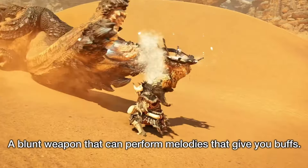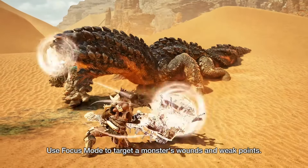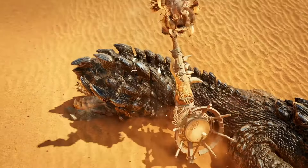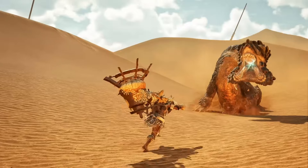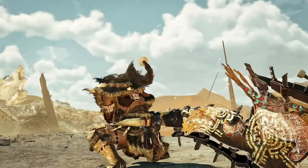There's also a new attack with a little hop in it, and the focus mode move throws the weapon and then blasts wherever it hit, as you keep rocking on your weapon. Not sure if I caught all changes in this one, but then again I'm not a hunting horn main. I have to say they're doing a really good job making it look more appealing though, as it looks a lot more interesting.